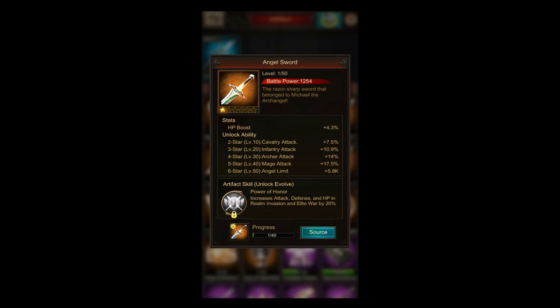So if you want to play elite war or realm invasion with a big focus, this is now the artifact to go and unlock this skill, because increasing all base stats by 20% is really, really good in my opinion.